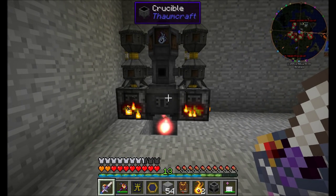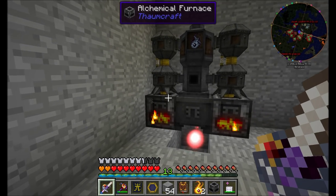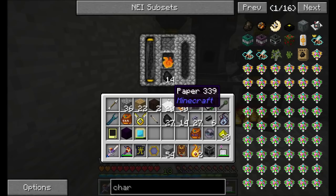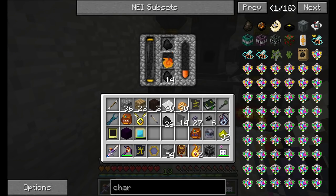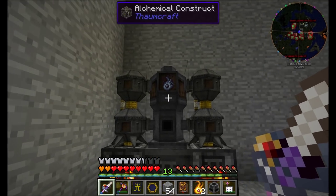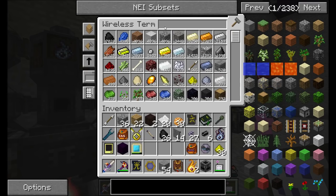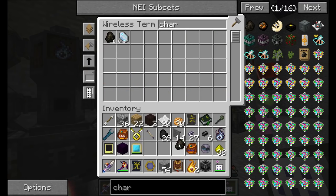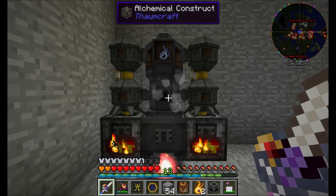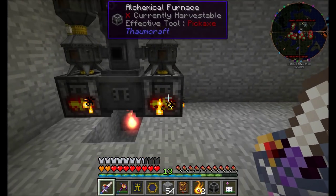There we go — three and three. I need another charcoal, that's why. I have a ton of charcoal, it's just not in the AE system at the moment. So we can use the same alchemical construct to do multiple things. Let's automate it.